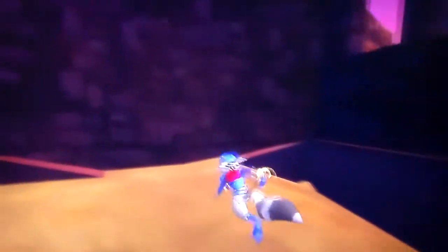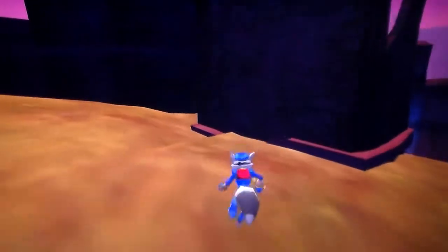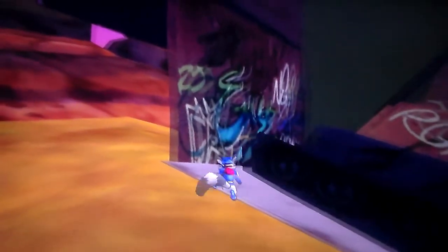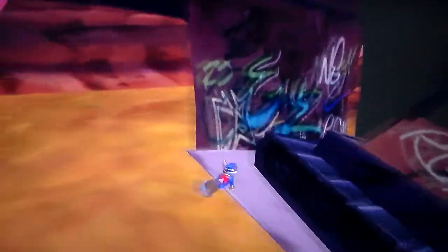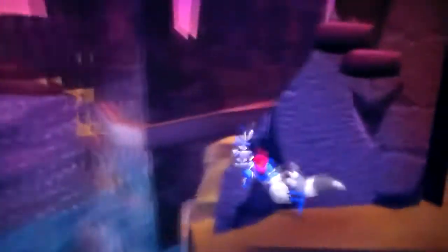So now we're free to explore this glitchy mess. And that is an invisible wall, but I believe there's a way around it. Yep, there we go. And now we can get back here where things get pretty messed up. Sly is having a little bit of a panic attack — he's just freaking out there.